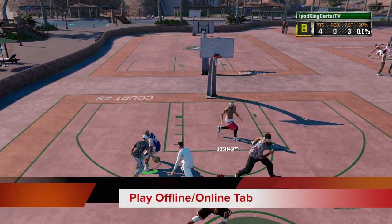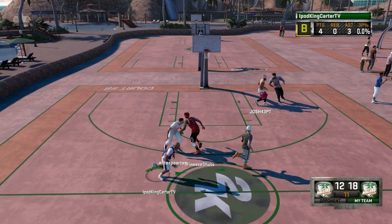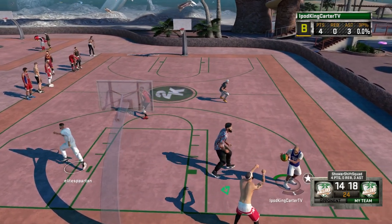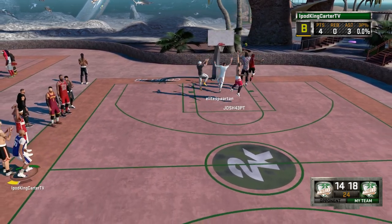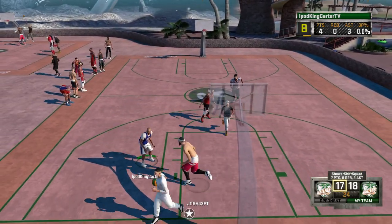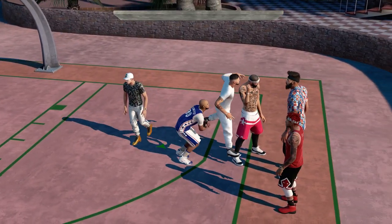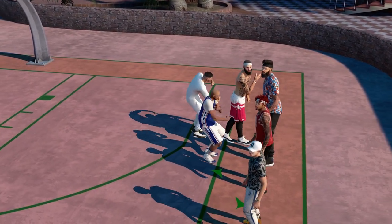Two last things: a Play Offline tab and a Play Online tab. I know Play Now has a bunch of options, but why not split it into Play Offline and Play Online? If I want to play offline — a quick game with someone at my house — that should be Play Offline. Blacktop against the computer, local play, all of that. If I want to play anything online, I hit Play Online. Right now it confuses people — they jump into Blacktop expecting online and it's just you and the computer.